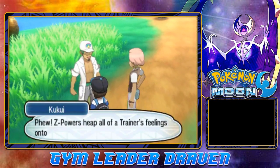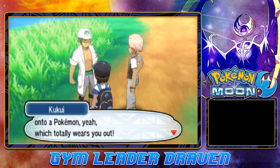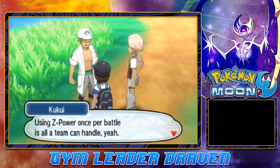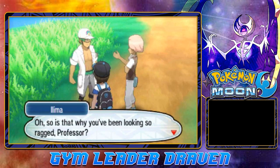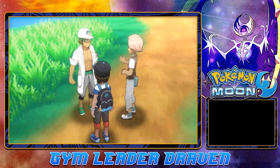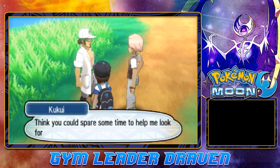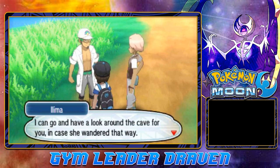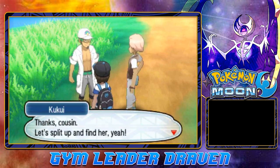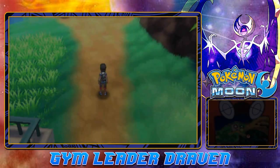That is how you use the Z-Crystal — holy crud. Z-Power keeps all of a trainer's feelings onto a Pokémon, which is why using Z-Power once per battle is all a team can handle. 'Is that why you've been looking so ragged, Professor?' I forgot — I lost Lillie somewhere around Route 3. 'Think you could spare some time and help me look for her, Draven?' Sure, let's split up and find her.